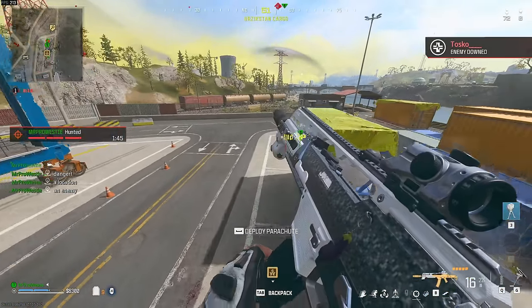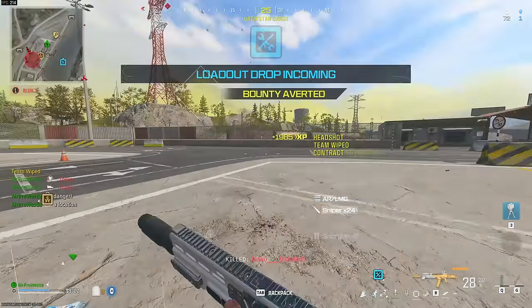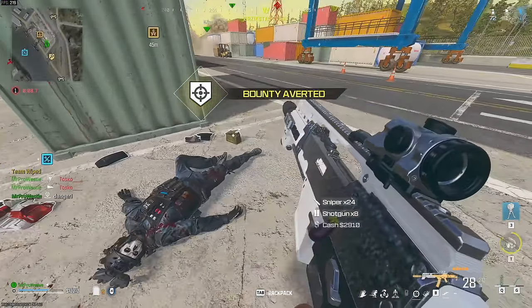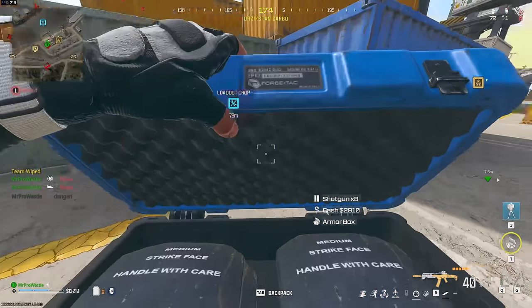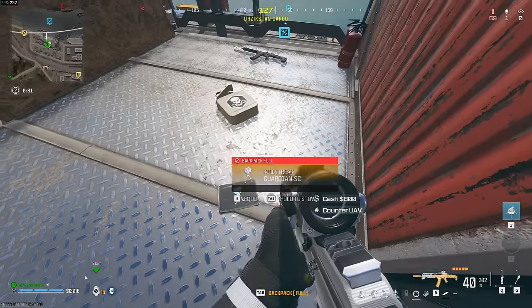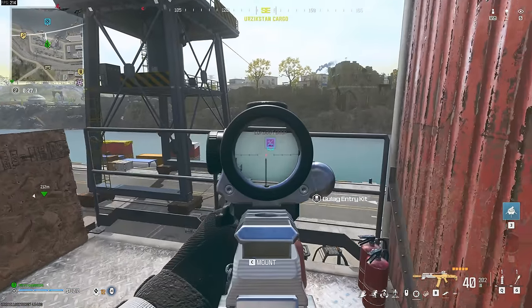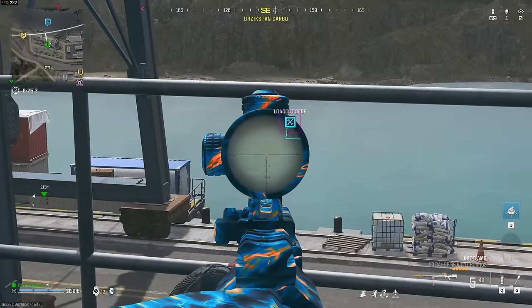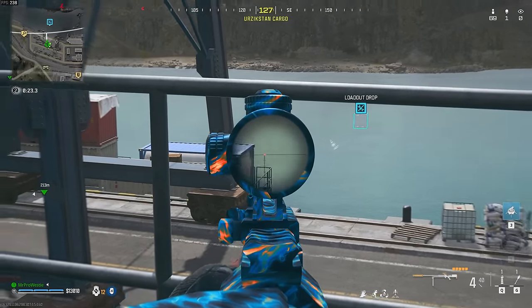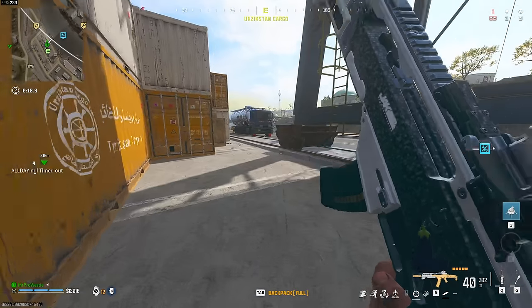The stun is what gets me the down there — the stun is what gets me the down because he wasn't able to strafe back into cover quick enough after getting stunned. As you can see, it's not the fastest burst in the world. I do have manual fire behavior turned on, so you just hold down the fire button and it will continue to burst. I think you can burst it faster by turning off manual fire behavior in the settings.